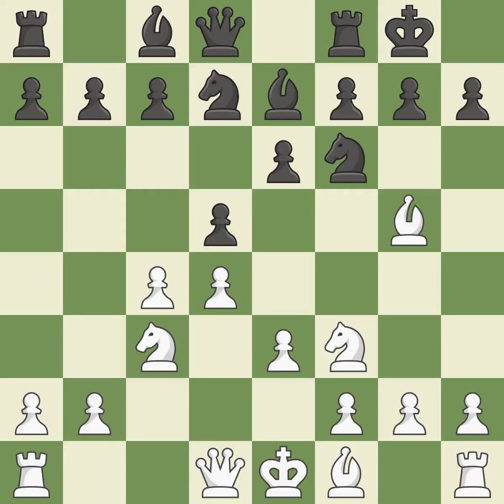Castling kingside tends to be safer because the king is further from the center. Rc1 develops the rook and places it on the c-file, which is likely to open in the future. C6 reinforces the d5 pawn and controls b5.